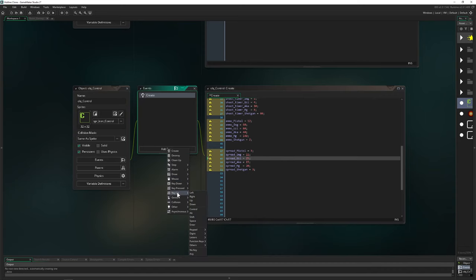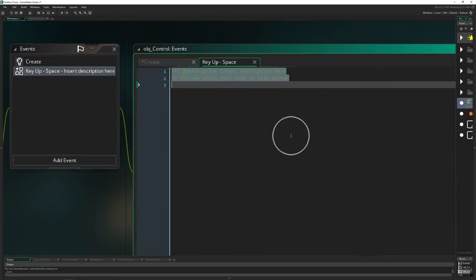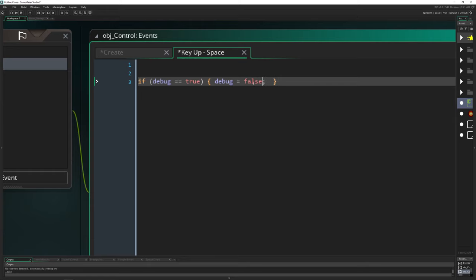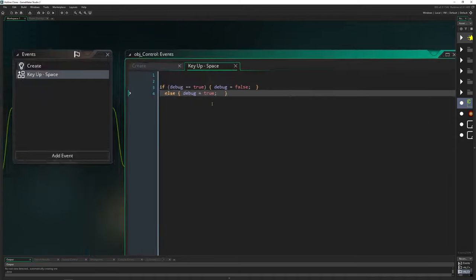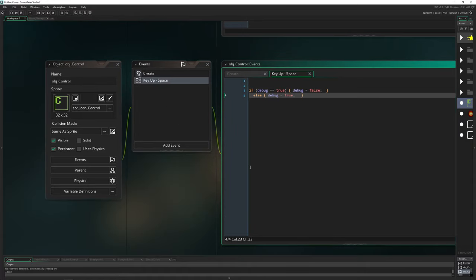One thing we can do - and this is a key we'll delete later - is use the spacebar to toggle debug mode. If debug is true, set it to false; otherwise set it to true. This lets us toggle debug on and off, which is important for checking things without it being distracting all the time. Later we delete it so the real player can't access it.